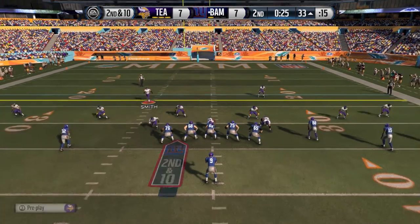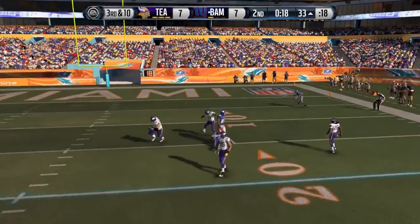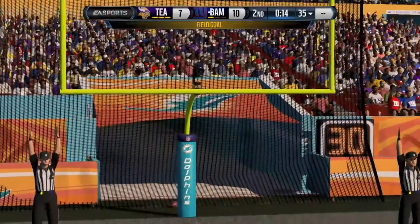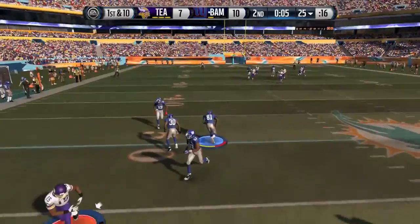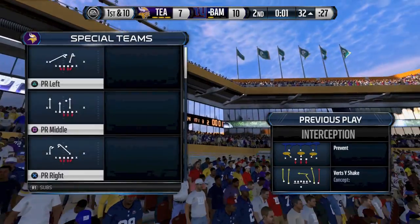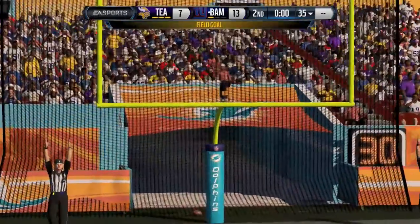With 25 seconds left, my opponent goes empty set shotgun. Stafford in the pocket — almost intercepted, nice deflection there by Brandon Spikes. On third and 10, Stafford throws into traffic — incomplete. Fourth and 10 and here comes the kicker, I believe Dan Carpenter, who gets the three points. It's a 10-7 ball game. With nine seconds left, I try to be a little cute and throw a stupid interception. Night Train Lane gets tackled with one second left, and my opponent kicks another field goal. It's now 13-7.